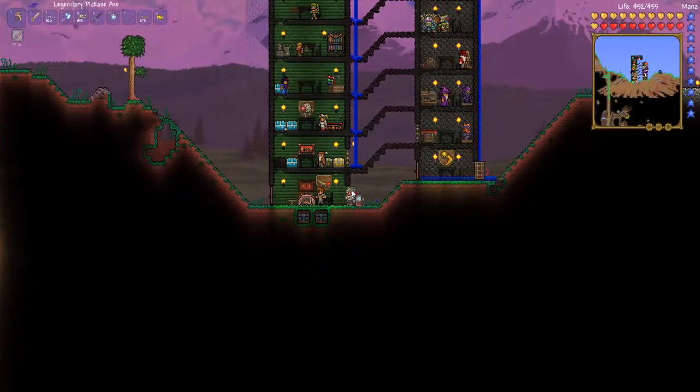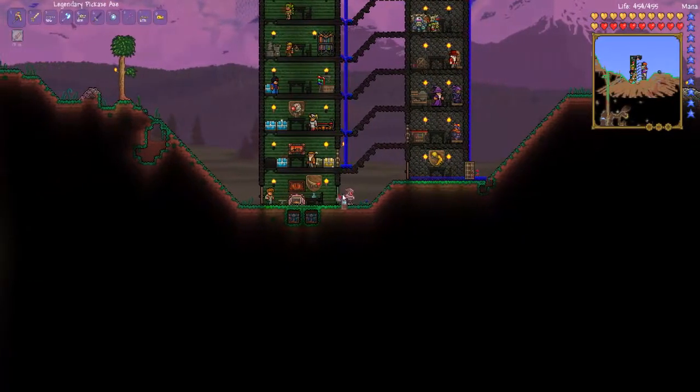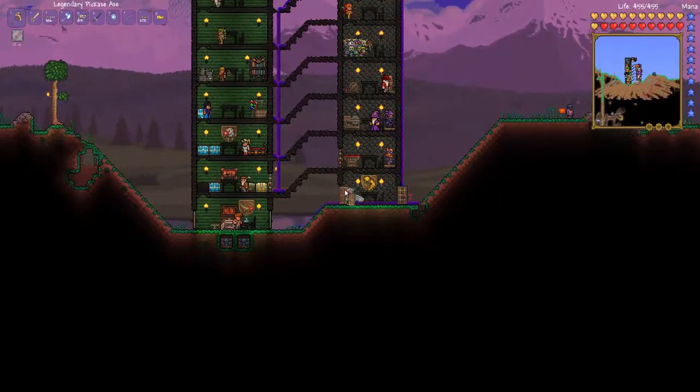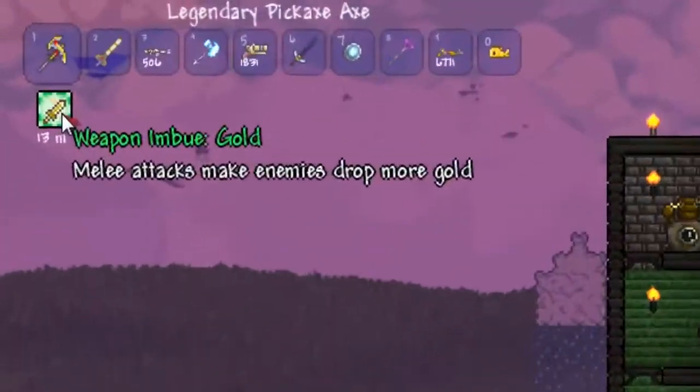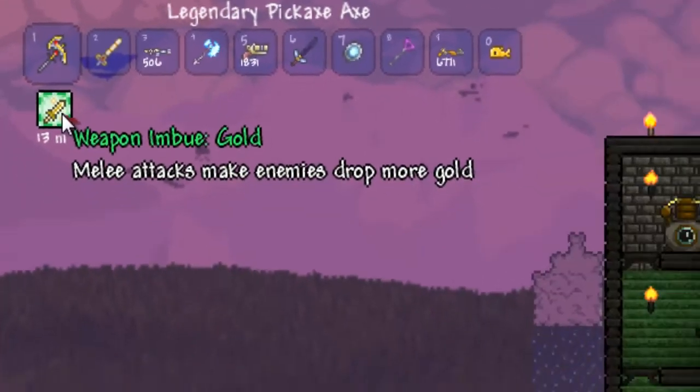Hello guys, my name is SirBluBluBluGames and today I will be showing you the imbuing station. Now what the imbuing station does, it lets you craft these flasks. Now these flasks give you these kind of buffs.